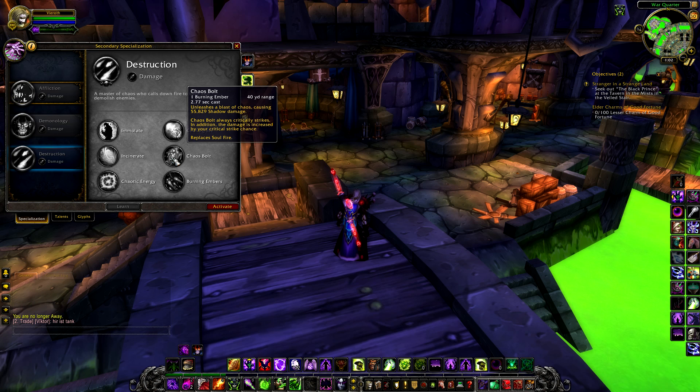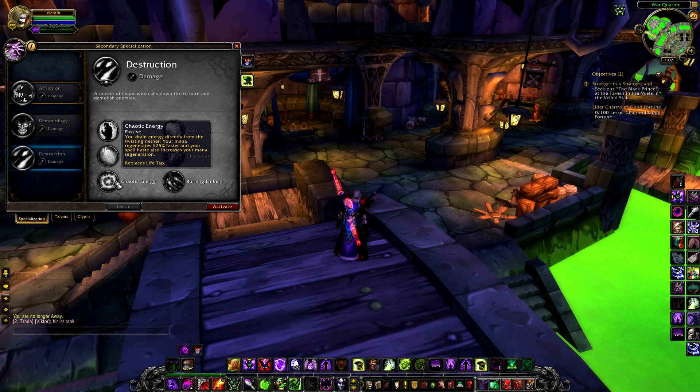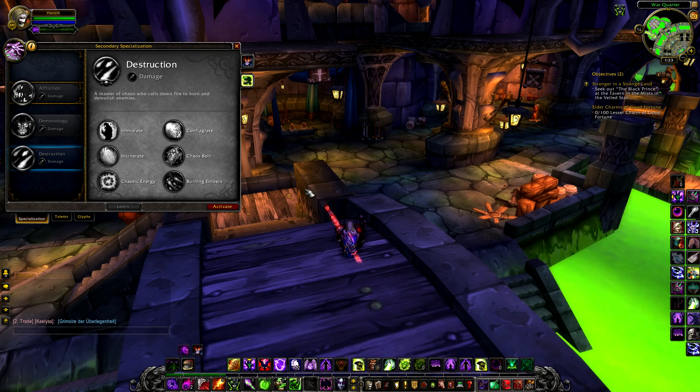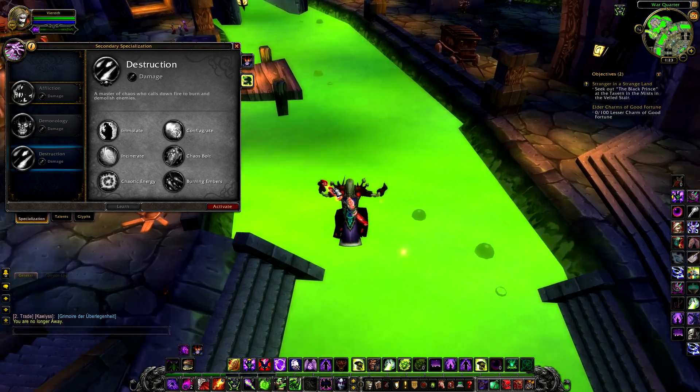Chaotic Energy is a passive which allows you to regenerate your mana 625% faster, and your spell haste also increases your mana regeneration — this replaces Life Tap, giving you more of a fire mage feel. Burning Embers are the last specialisation resource for Destruction, generated primarily by casting Incinerate and consumed by Chaos Bolt to deal damage or Ember Tap to heal you. That concludes all specialisations; now let's move on to talent choices with discussions on their PvE and PvP uses.